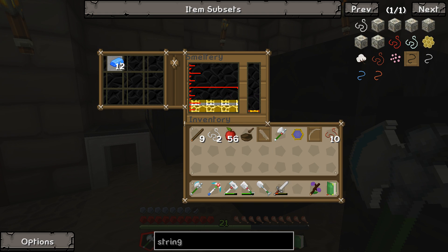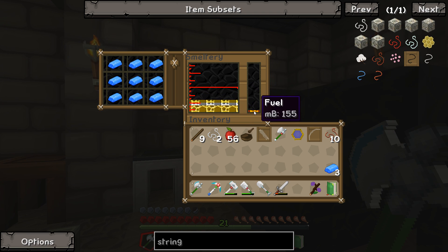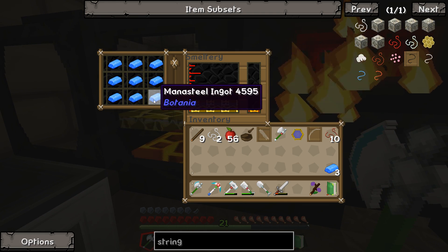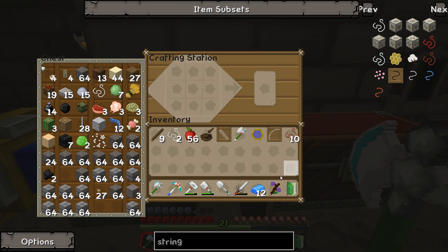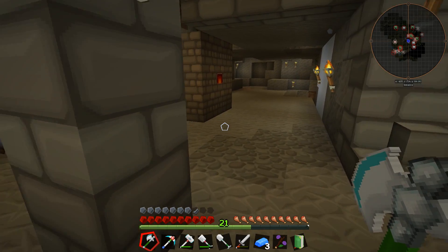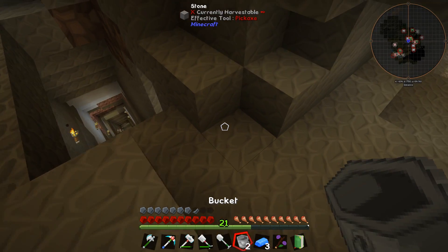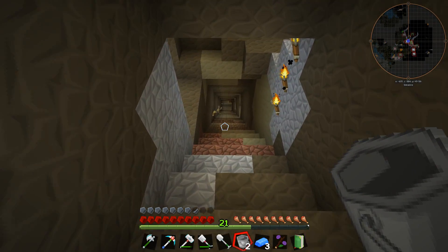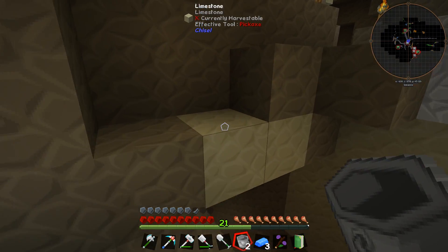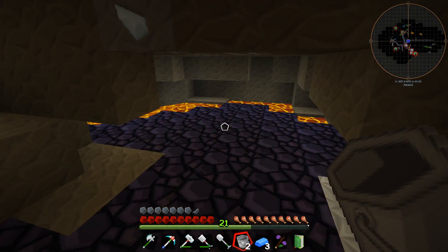Let's pour in some mana steel — hopefully it will smelt. We almost ran out of fuel, so that might be a bit of a problem. Let's make this into a block so it smelts faster. And grab a bucket — I didn't prepare this, did I? No I did not. Quickly find some lava. I think we need to go this way to the nearest lava pool. I think it's down here — yes it is. Get some obsidian as well, grab two buckets of lava.